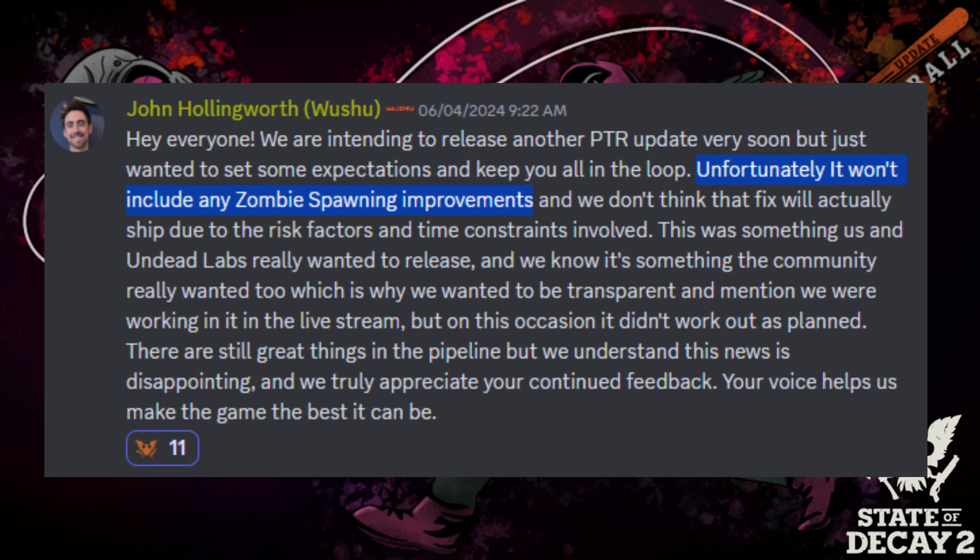Unfortunately, the first thing we need to talk about is a bit of bad news. There are no zombie spawning changes in this patch. Originally, Update 37 was going to include the curveball customization sliders already out on the PTR, and the zombie spawning overhaul that would make zombie spawning feel more dynamic and realistic, reactive to what you do in the world — zombies wouldn't just spawn right behind you as soon as you turn around.